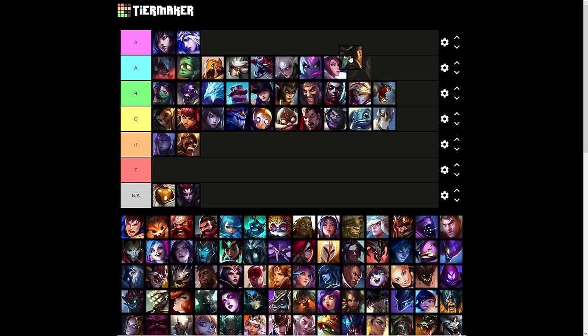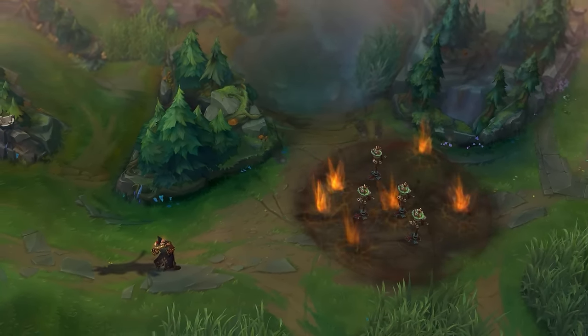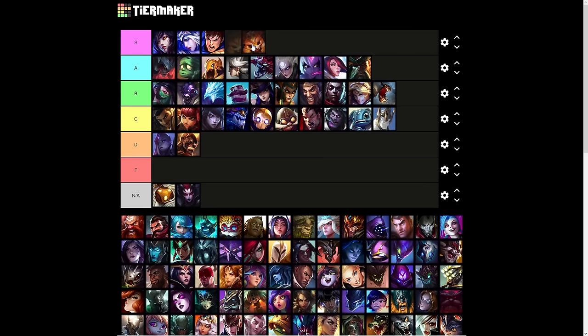Gangplank's ultimate I'd say is A tier — a global wide-range damage AoE, and Gangplank's ultimate is fantastic, especially if you can build AP. Garen's Demacian Justice is S tier — this thing is like point and click, you die. It's missing-health true damage, which is basically percent-health true damage. There's no counterplay. Gnar — when you can get it, it's arguably S tier; Gnar's ultimate is broken, it is busted. I might put it in A tier just for the fact that you need Mega Form for it, but if it's available on demand like Silas uses it, then it'd be S tier.